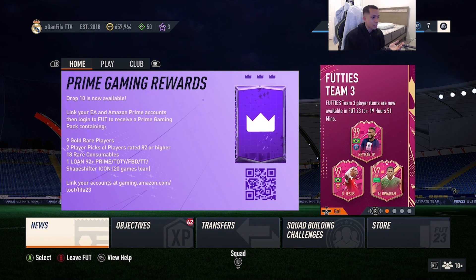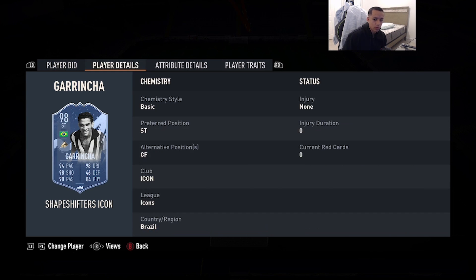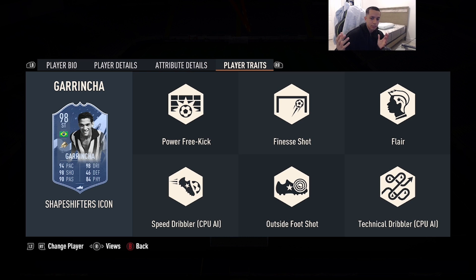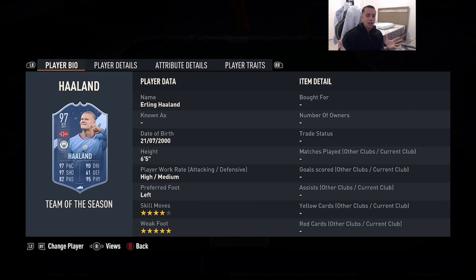The first honorable mention is Shape Shifters icon Garrincha, 98 rated — 5'7", high/medium work rates, right foot, 5-star skill moves, 4-star weak foot, 94 pace, 98 shooting, 90 passing, 98 dribbling, 84 physicality. He has the finesse shot and outside-the-foot shot traits. What I love about this card is the shooting — 99 finishing, 98 shot power, 99 positioning. He already had elite dribbling; he was just missing consistent shooting, and this card delivers exactly that. The only reason he's not higher is because the body type is a slight liability, though 84 strength and 78 aggression compensate a little.